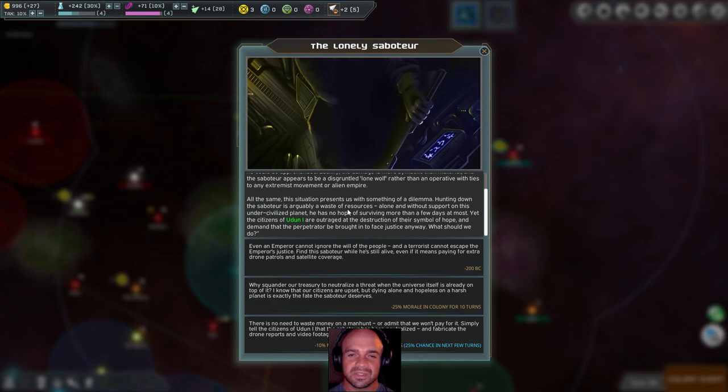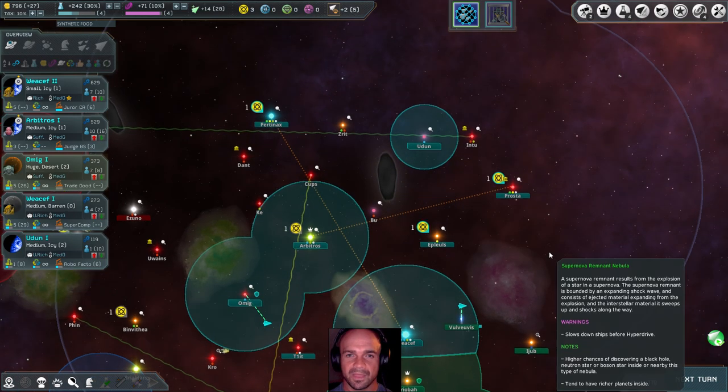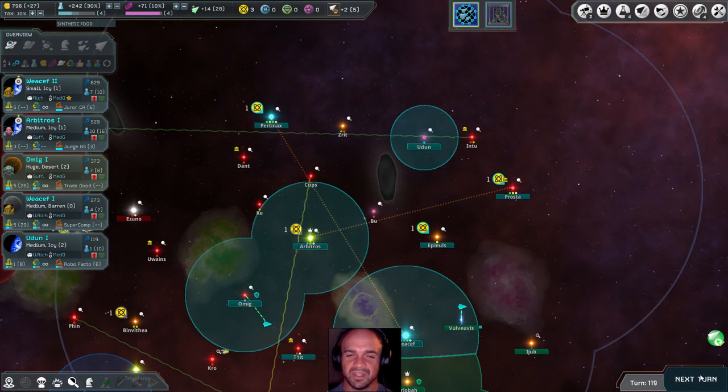The situation presents something of a dilemma. Hunting down the saboteur is going to be a waste of resources — alone and without support on this under-civilized planet, he has no hope of surviving more than a few days. Yet the citizens of Udun are outraged by the destruction of their symbol of hope. Even an emperor cannot ignore the will of the people — we're going to find you.